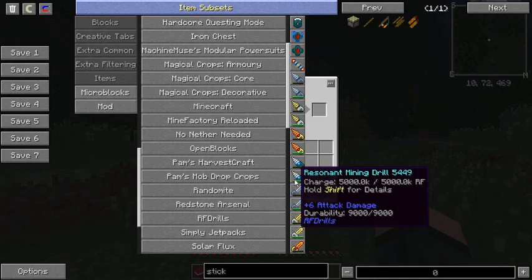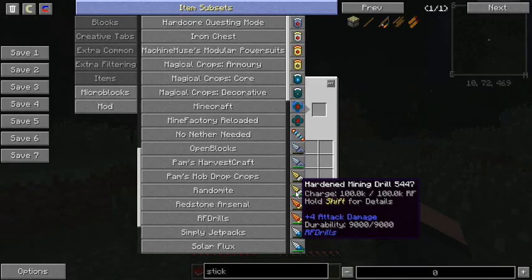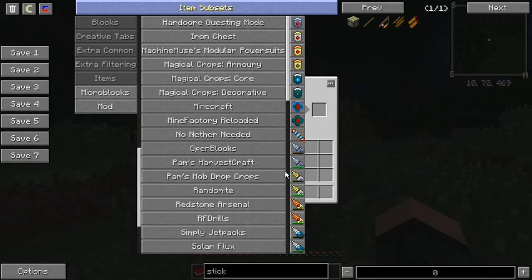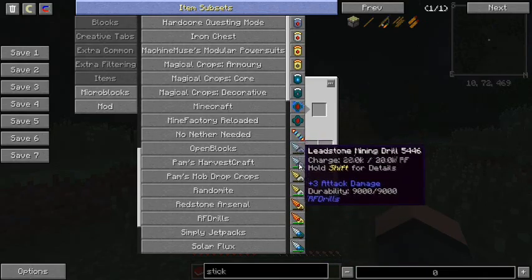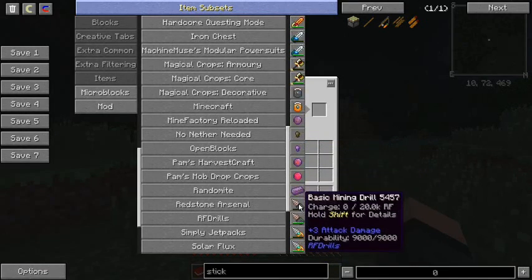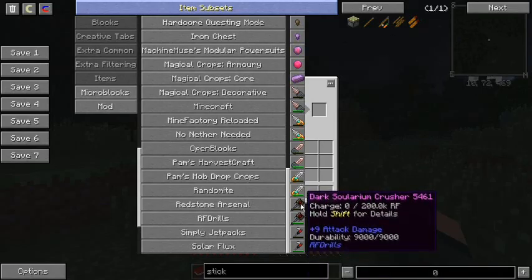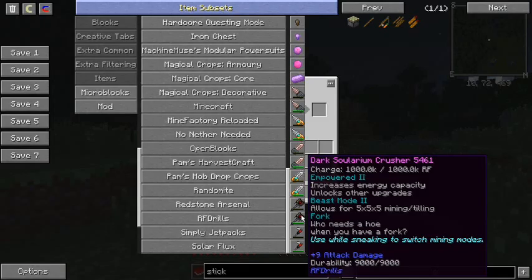RF Drills — remember back in the good old days when everybody had Industrial Craft and you had your drill and your chainsaw and that was the best thing ever? Then people quit using Industrial Craft because the RF power system was better, more functional, people preferred it, and so the drills went away. Well, RF Drills — we have our drills again! Tiers and tiers of drills. We have Thermal Expansion ones and Ender IO based ones like Dark Solarium Crushers. Beast Mode 2 is for 5x5x5 mining and tilling — a 5-block cube, gone. Fork: who needs a hoe when you have a fork? It also acts as a hoe — this is like your all-in-one tool.